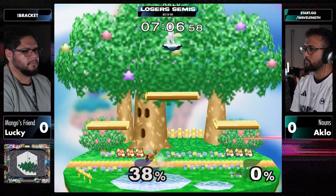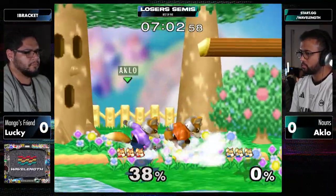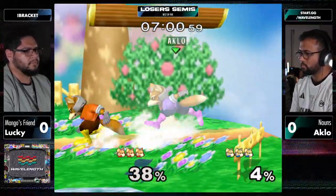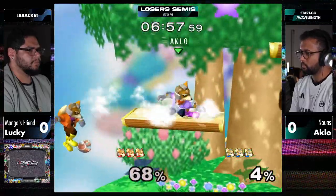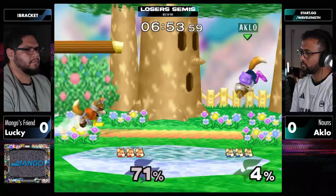That's also what I noticed in the previous sets that Lucky's been playing - very clean on the edgeguarding, no hesitation, jumping out there with a shine every single time if there's an opportunity. He's been in these spots so many times before. He has such a lengthy history with the SoCal Foxes that he knows exactly how to hit those edgeguards.